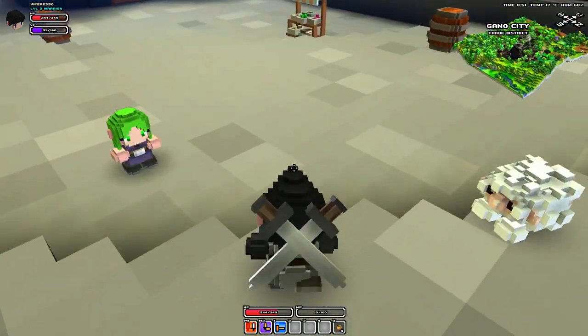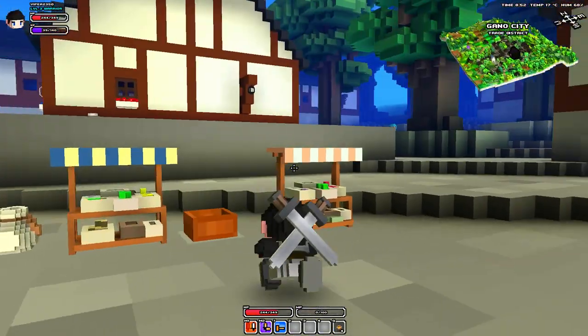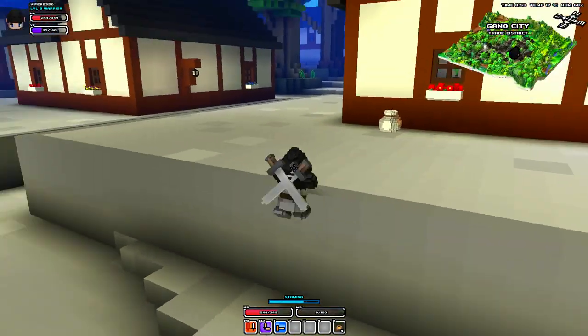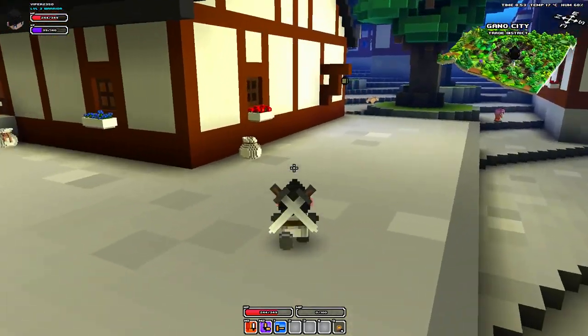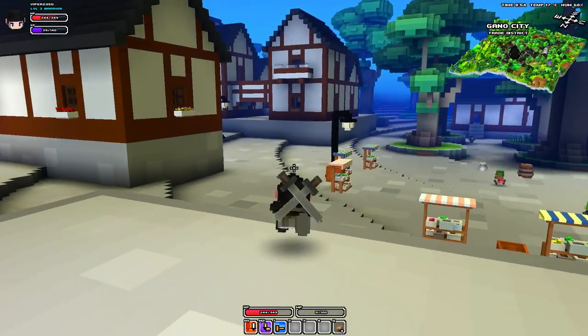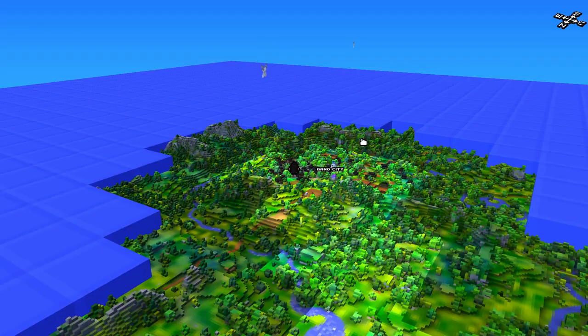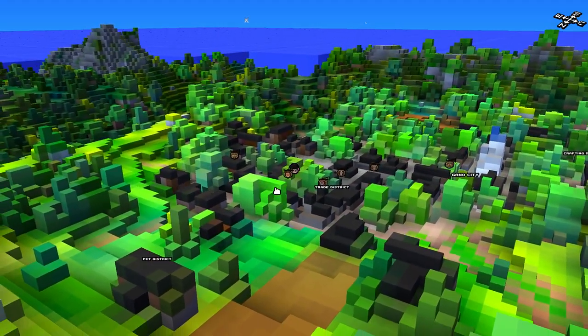Hi guys, this is ViperPack with more Cube World. So today what we're going to do — we need some iron, and I'm going to go get a pet if possible. I need a shop. I had a quick look to see what animals have what, and I can actually buy some sweets for a pet, and the shop's about there.